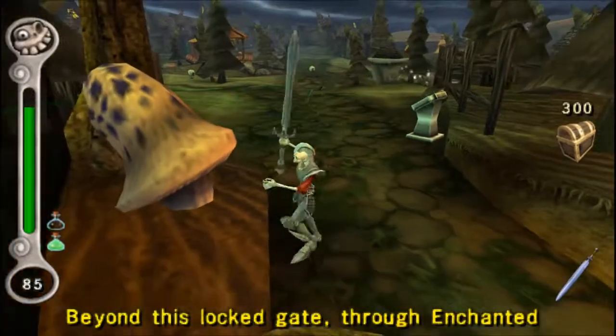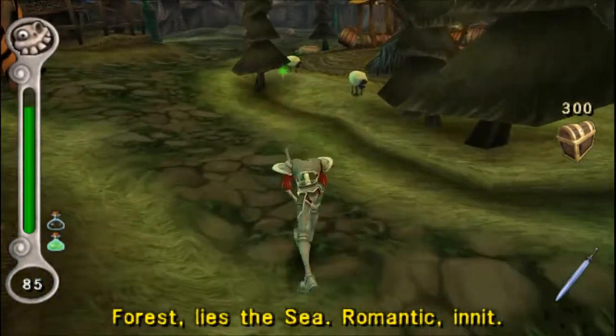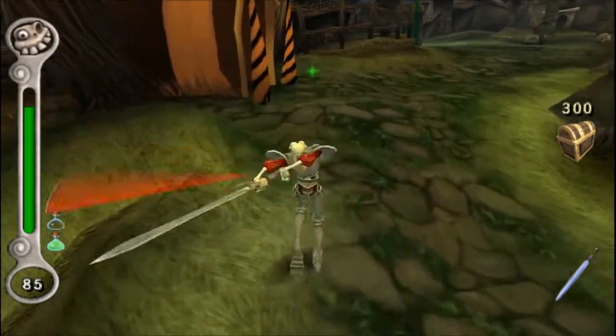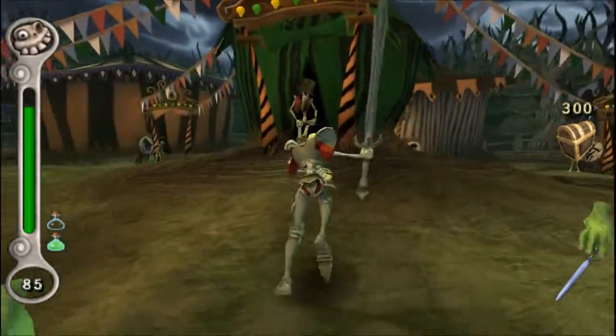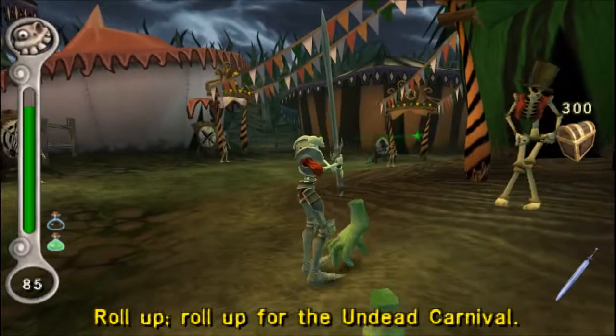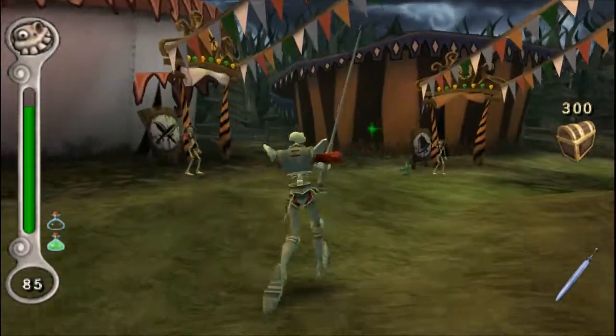Beyond this locked gate, through the enchanted forest, lies the sea. Romantic, isn't it? I worked in a carnival once, but I quit — second billing to Samet the seal boy. Roll up, roll up for the undead carnival! See, that's basically what this is — it's a big carnival where you can win tokens by doing different games.